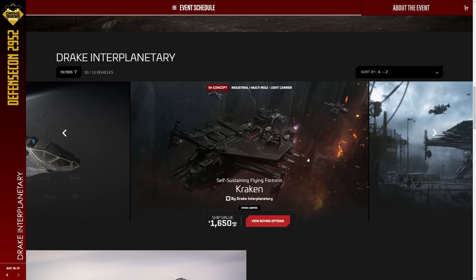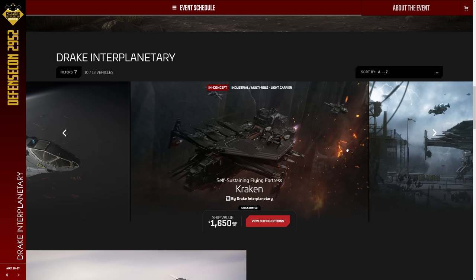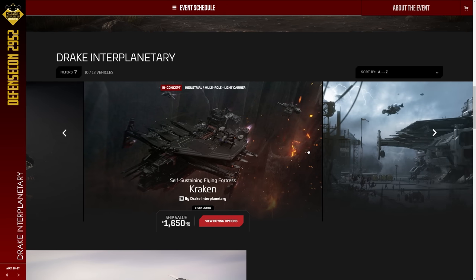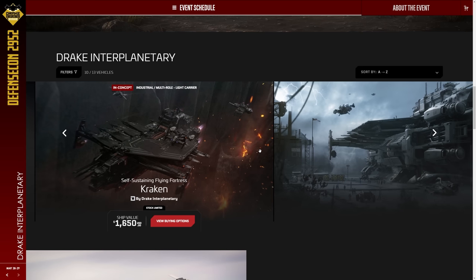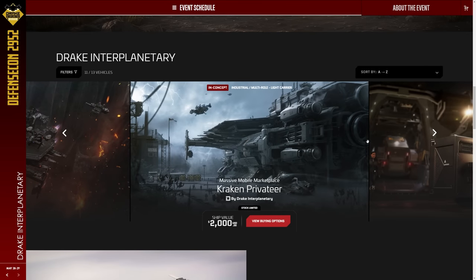There's limited stock on the Kraken. The Kraken is at $1,650 and the Privateer is $2,000 — they're so incredibly expensive. They're available until current stocks sell out and then again at 12 a.m. UTC and 8 a.m. UTC — three waves currently, which is almost certainly sold out. The Kraken is a fantastic little flying fortress and then you've got your space shopping mall with the Privateer. I really love the idea of the Privateer — I'm in love with it.